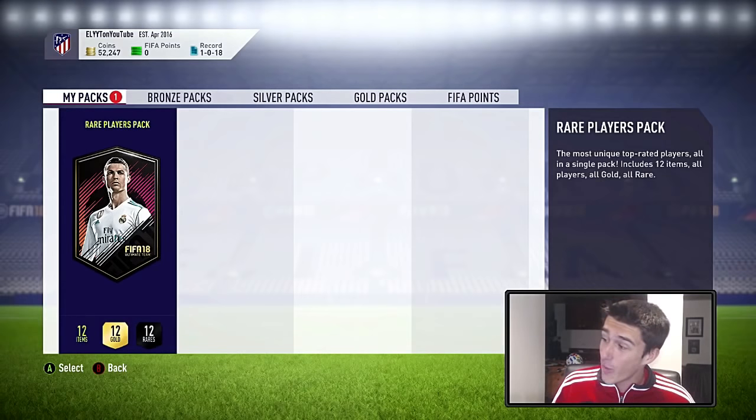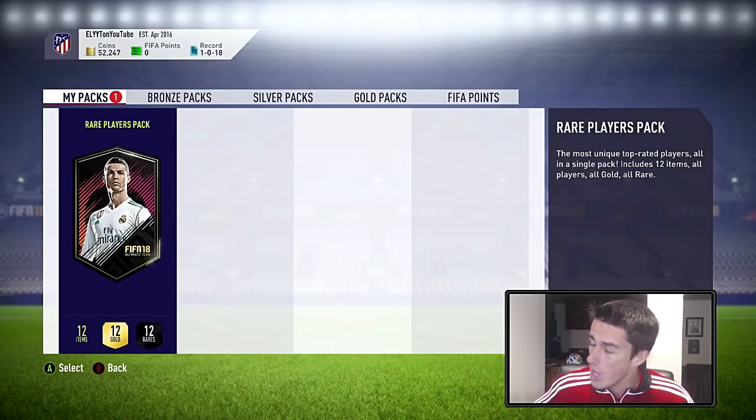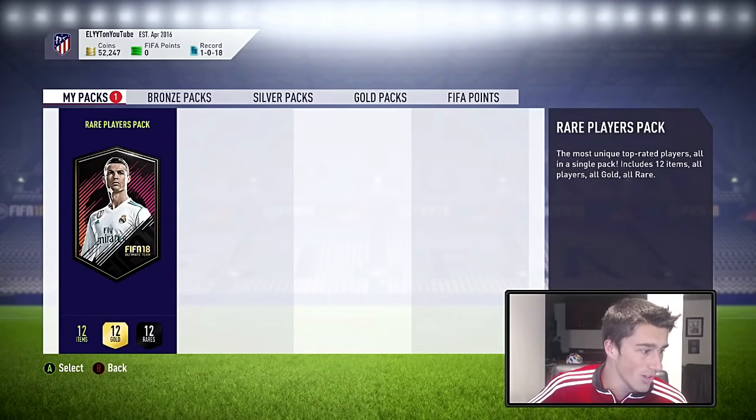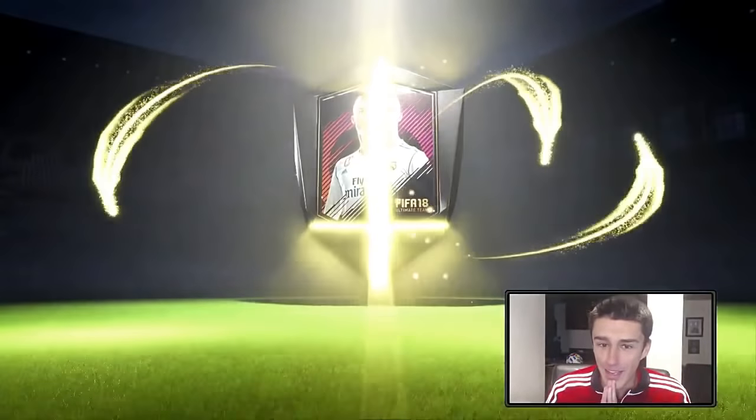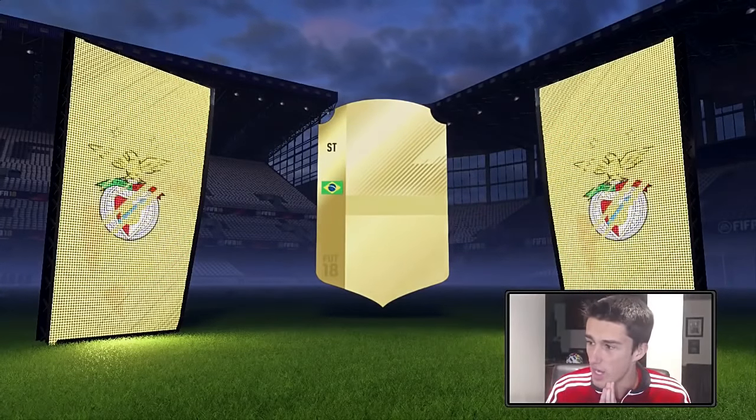One more pack — the biggest I've opened yet. There's probably a 95% chance we get at least a board drop. I'm hoping for something to get our coins back because right now we've only gotten about 20,000 coins back. We need at least 25k from this pack to make profit. Here we go — 50,000 coins. It's opening... it's a board drop, it's Brazil, it's a striker...